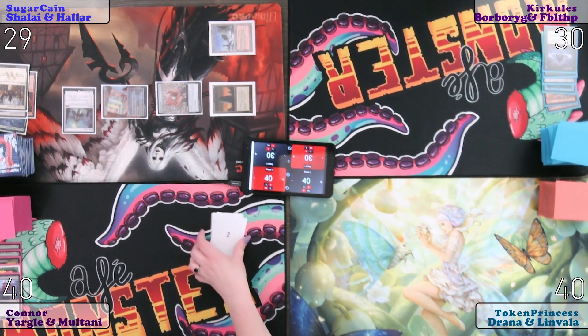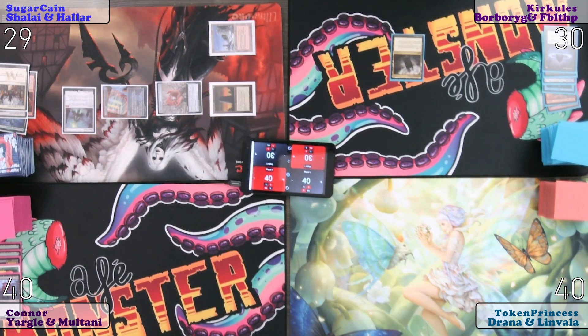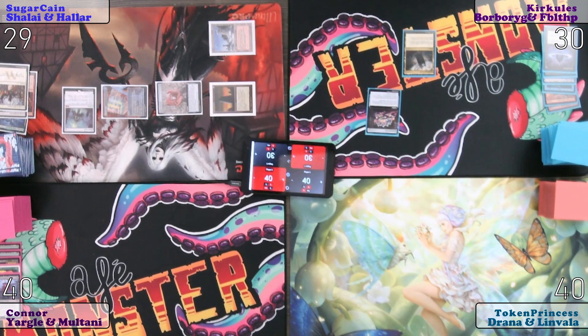Draw. Play Command Tower. We're now playing a handicap game where we start with 40 and they start with 30. That's accurate. But I have seven cards instead of six. Cast Jeweled Lotus. I have seven instead of five — you went down to five. He's a brave lad. I did that on purpose. That's not good. Pass the turn.